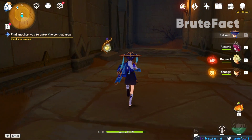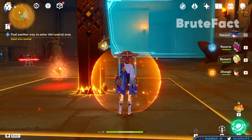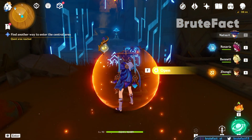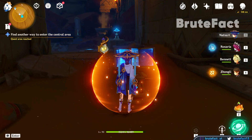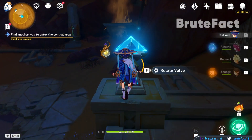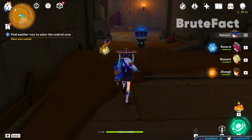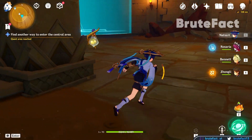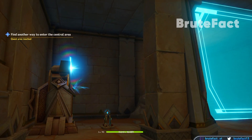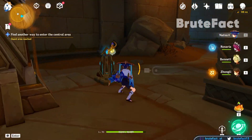Enter the room, then turn left and defeat the enemies. Turn left and interact with the book to remove the barrier. Rotate the valve again by interacting with the blue pyramid mechanism. Head back to the previous room and interact with the blue pyramid mechanism on your left side.